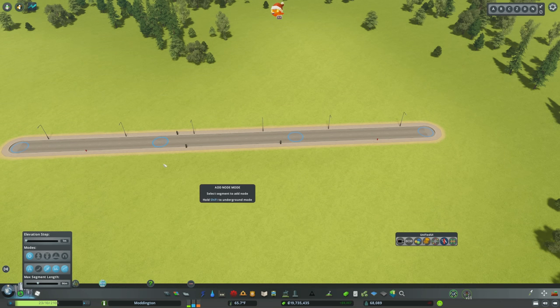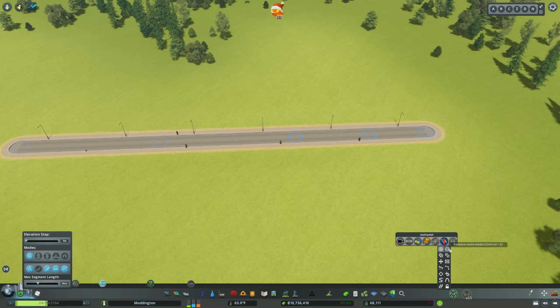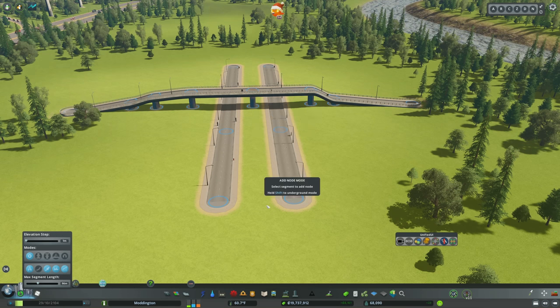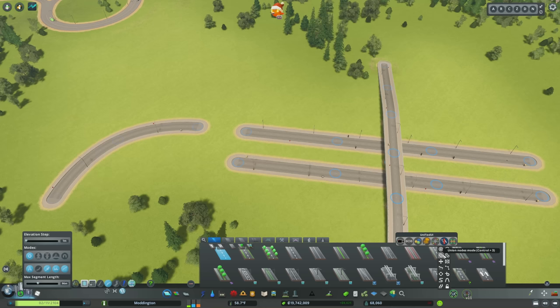The first option allows you to add a node. The nodes show up in blue and you can add a new one anywhere you want. The second option allows you to remove a node. These tools can come in really handy — for example, if you want a pillar in the center of a bridge, you can add a node right in the center. And if pillars are showing up where they shouldn't be, you can remove a node and it'll actually improve your slopes.